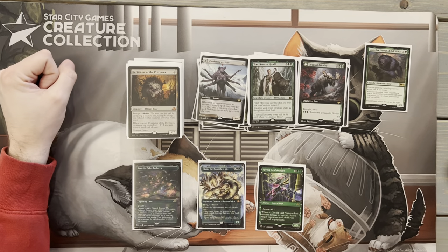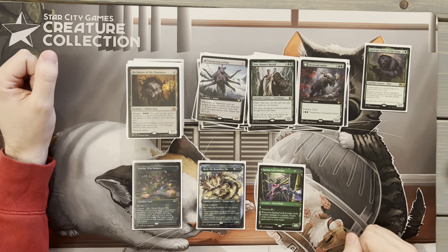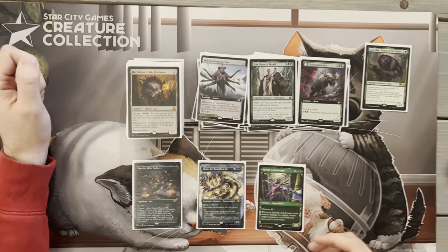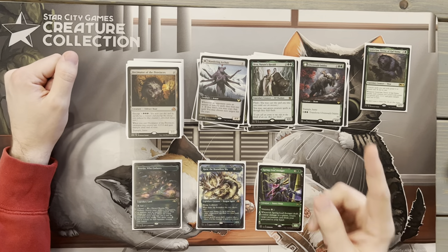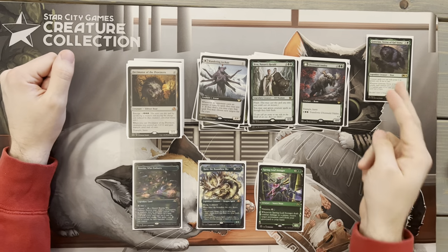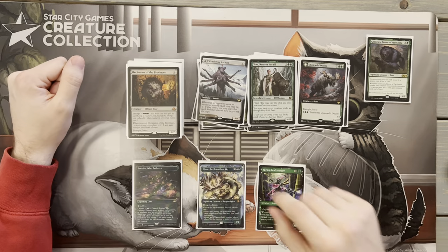Next we have Yeva, Nature's Herald — she and other green spells we have gain Flash. This is great because not every creature in the deck has haste, so sometimes if we think our opponents have board wipes, it can be scary to run our entire board out there. I've added Yeva and another Planeswalker to help us cast even Goreclaw or our creatures on opponents' end steps, so they're ready to attack on our turn.